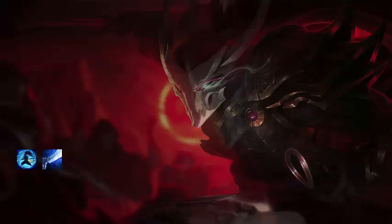Next up is his Q, Steel Tempest, where he thrusts the sword in a line. When he hits two of those, he'll get a sound and wind swirling around him, and then he'll send out a tornado instead. The tornado has a little bit of extra range — I think it's almost double the range of the standard. You just have to hit those two Steel Tempests beforehand, and these can all crit and apply on-hit effects.